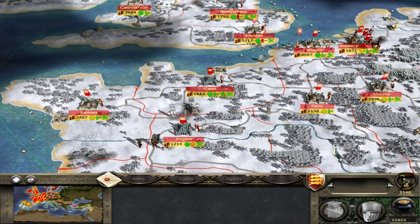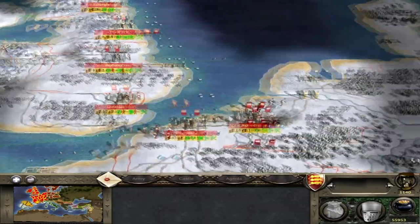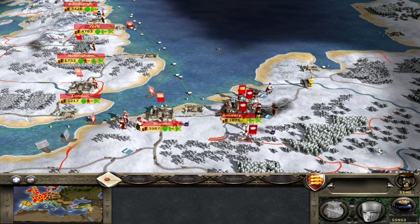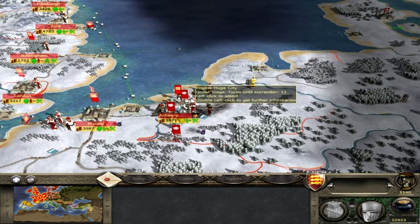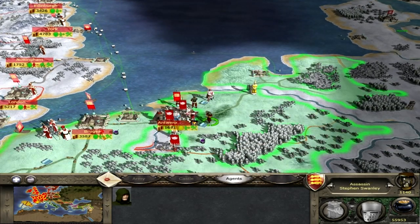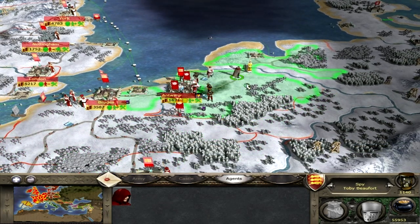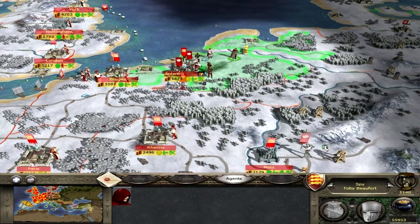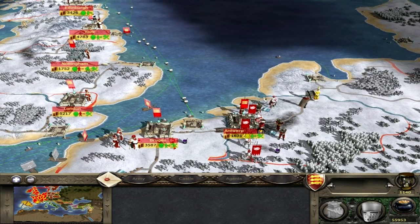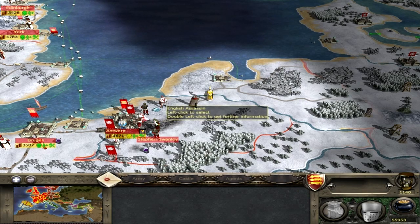The main crux of this turn is this developing situation here — three full stackers just sat there outside Antwerp. Poor old Simon here is really in deep trouble. It's an absolutely dire situation to be in. I'm thinking of how best to go about it. I think if we can get rid of this family member, it would be a great help.